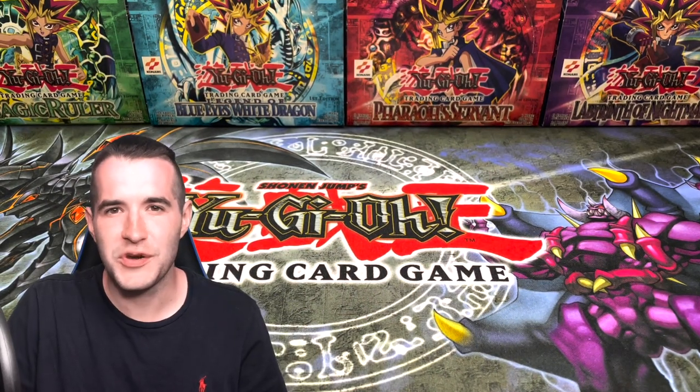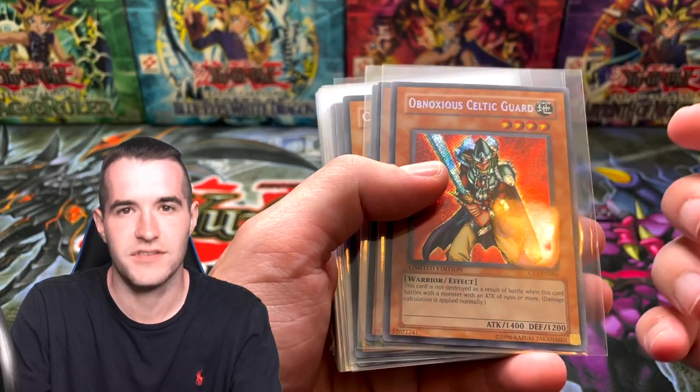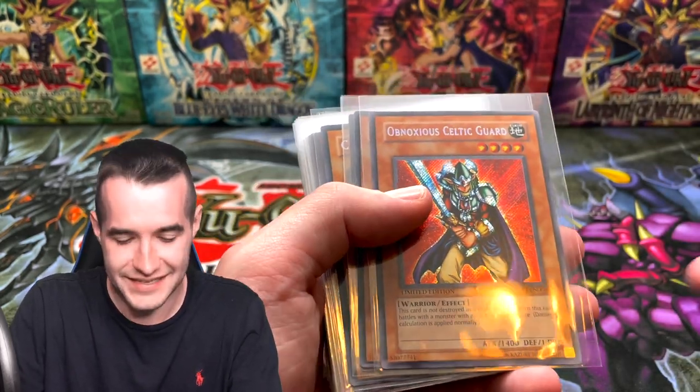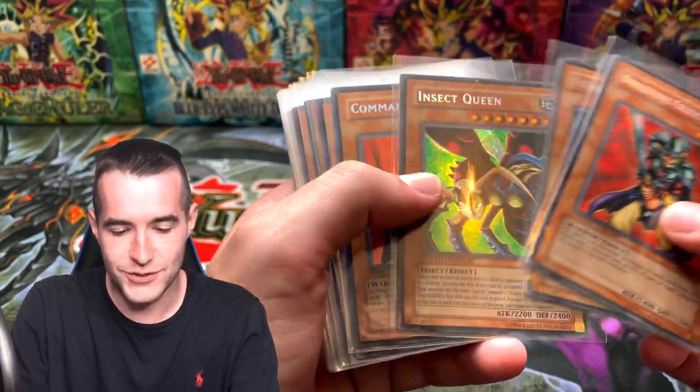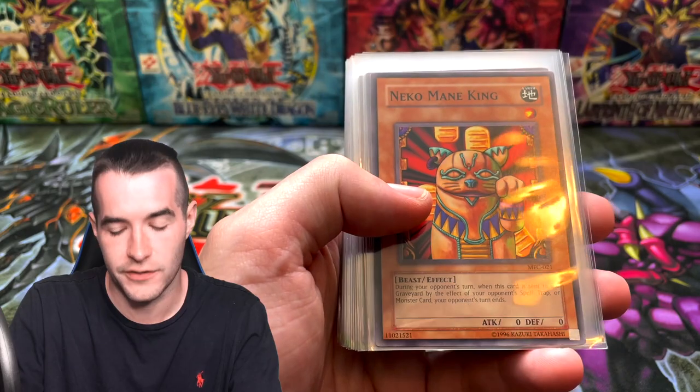Let's go over what we got. After 30 packs and 6 different tins, this is what we pulled. We pulled all 6 promos — obviously. We pulled 1, 2, 3, 4, 5, 6 Secret Rare promos, all near mint, which was really awesome — well, except for the little ding on the corner on one of them. We had a ton of great commons: one Necomain, Dice Jar, Mokey Mokey, Vindictive Magician, Smashing Ground, Knight Assailant, Final Countdown, My Body as a Shield.